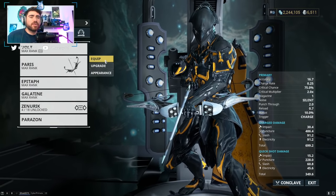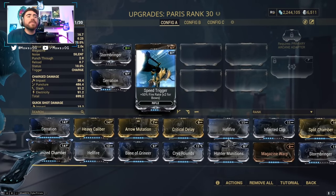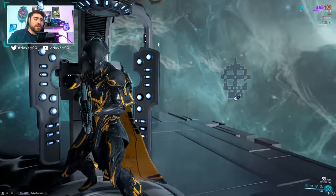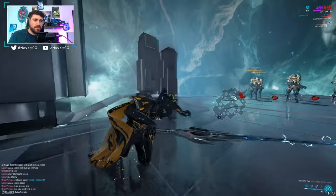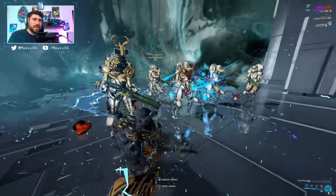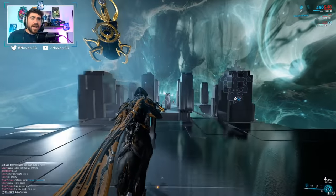At MR3 I recommend crafting the Paris, which will be a straight upgrade to your MK1 Paris — it's got better base damage. You'll mod it similarly: some damage, maybe some fire rate and crit chance, and toss an element in there if you can. Then the Galatine is a ginormous sword that's really fun to use. You'd mod it similarly to the Fragor, and just spinning around with it will murder everything.